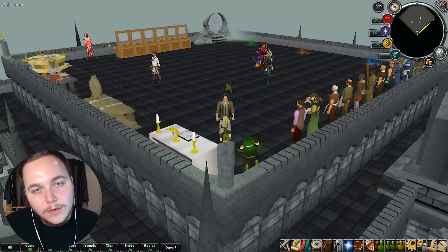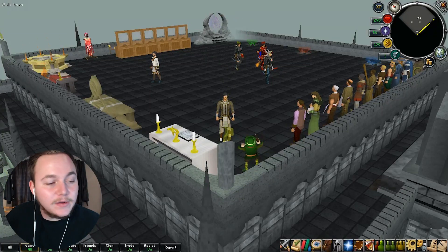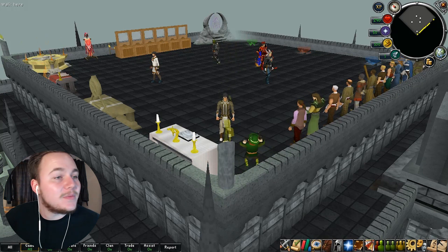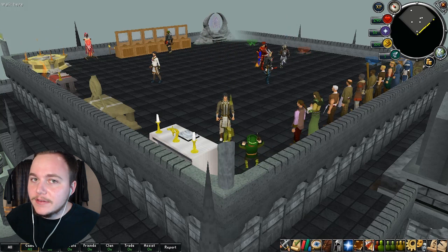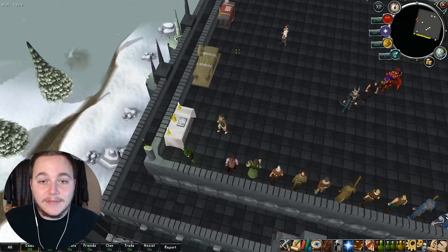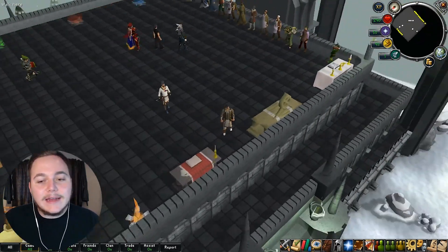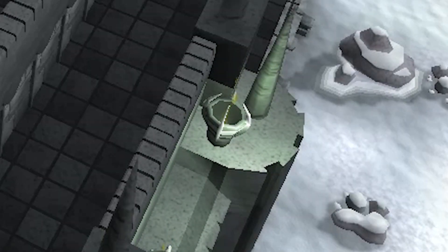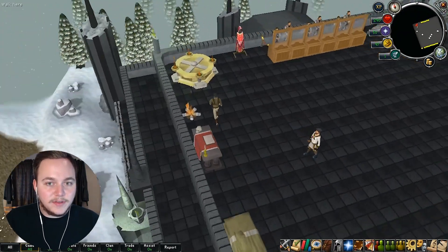Hey guys, it's Vidic here and welcome back. Today we are on Zanadra and we're going to be doing a server tour, checking out everything they have to offer from skilling to bossing, minigames, all the different features and interfaces. This is the home area — I've never seen this place before. We're definitely on a rooftop, and it's definitely a bad guy rooftop, with claw fires over here and some nice snow around.